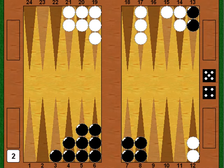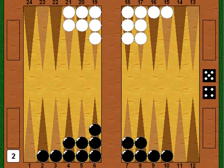Here's another example of a straight race — this time there isn't even a trace of contact left, no theoretical way that anyone could hit anyone else. This time black owns the cube, so he needs to be a little bit bigger a favorite than a bare 8% in order to double. Once again we'll compute the pip counts and compare them to see what the cube action should be. Black's pip count is 90 and white's pip count is 100.